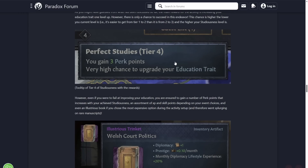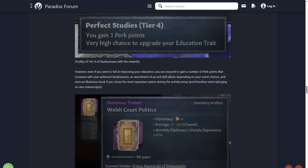This is the Tier 4 reward: if you max out the bar, you gain three perk points and a very high chance to upgrade your education trait. Three perk points is pretty good — that's the first two or three tiers of a lifestyle tree. These are pretty expensive, so is it worth the trade-off? It probably is in most cases.